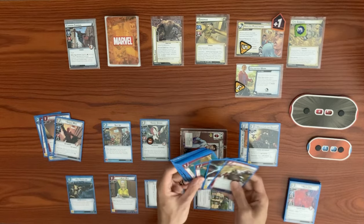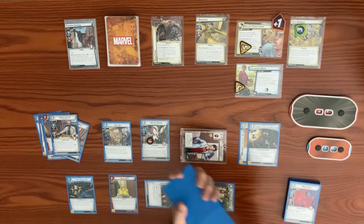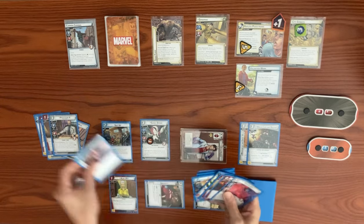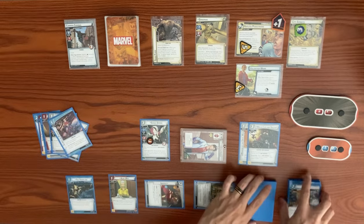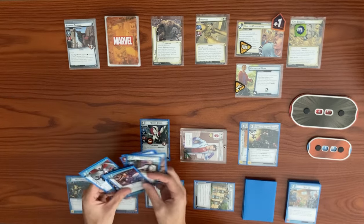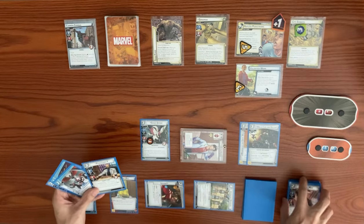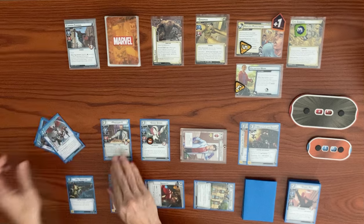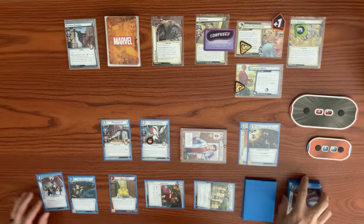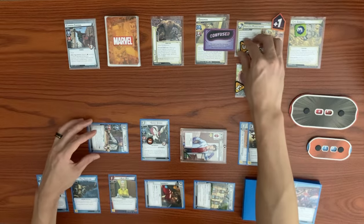We look through the deck for Professor X and Clarity of Purpose, shuffle the deck, then play Professor X for three resources — choosing to confuse Sandman on entry. We play Rapid Response for two resources — a two-cost upgrade that lets us put a defeated ally back into play from the discard pile and deal one damage. Professor X thwarts for three from the main scheme, dropping it from five down to two, taking a consequential damage.